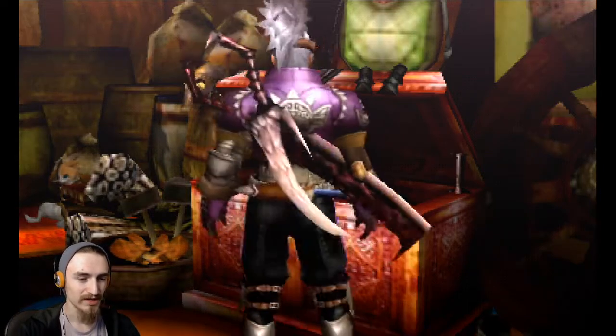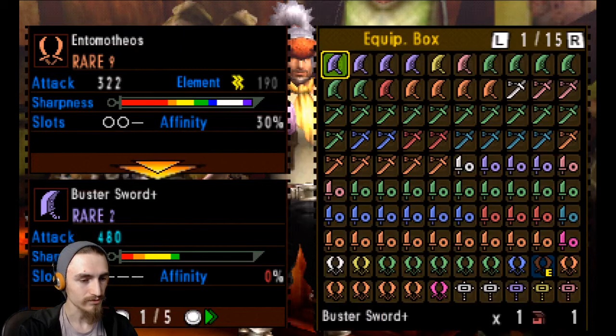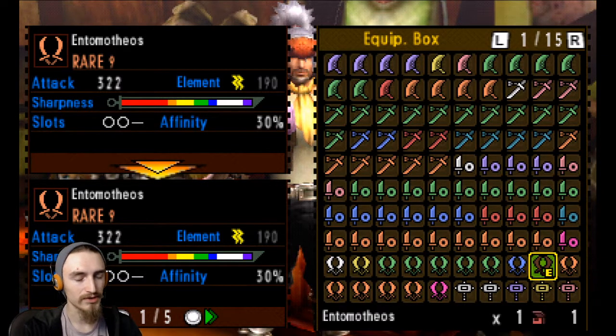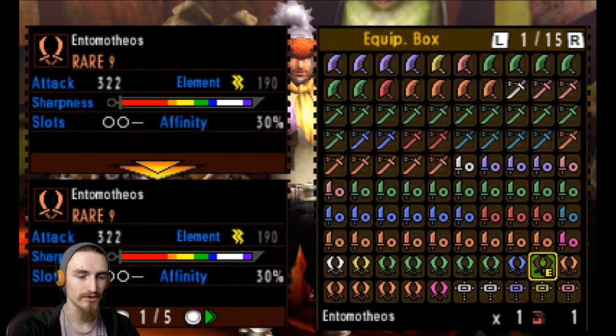In this game they're not quite as useful. You get access to them a little bit later. And while they're okay, they don't have the highest raw or the highest sharpness. They need to have their element awakened. At least they have nice natural purple still, and they have two slots and 30 affinity. They need more status, because 19 isn't a whole lot in this game.